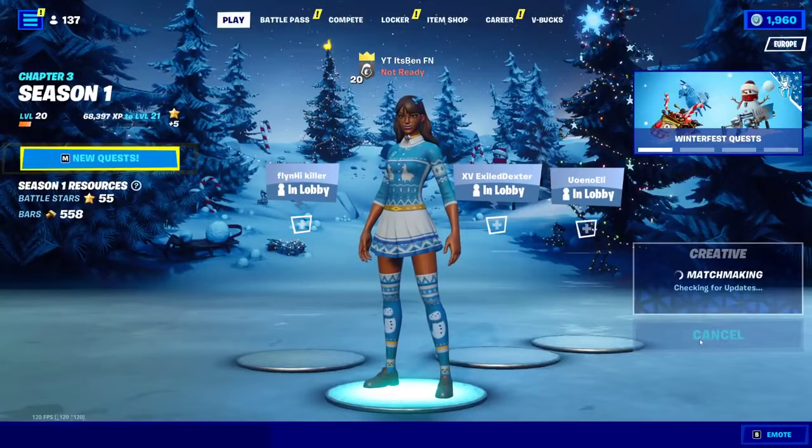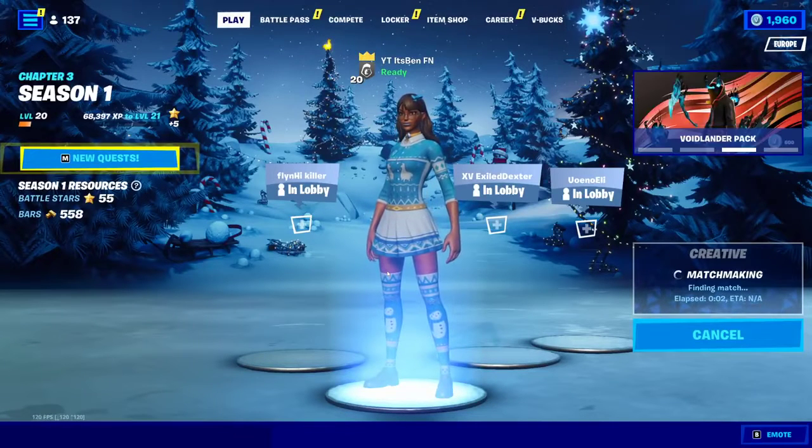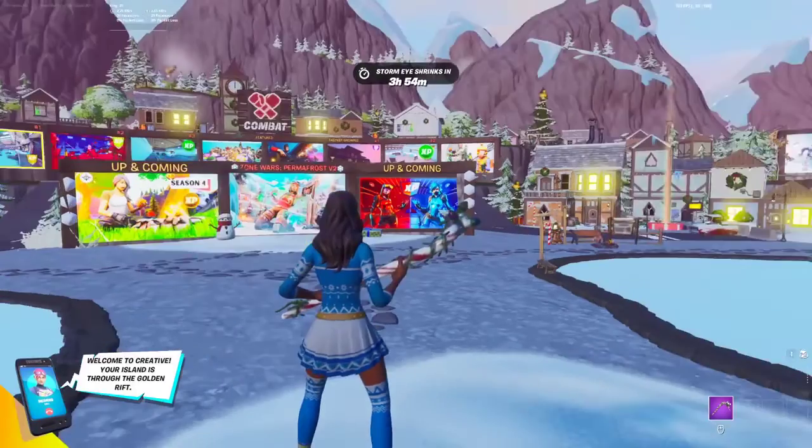Once you change it to creative, hit play and I'm going to be showing you what you will need to do for this XP glitch. It's honestly super basic and simple, and basically we're just going to go ahead and load in right now. I'm going to be telling you the map code and how you can do this XP glitch.